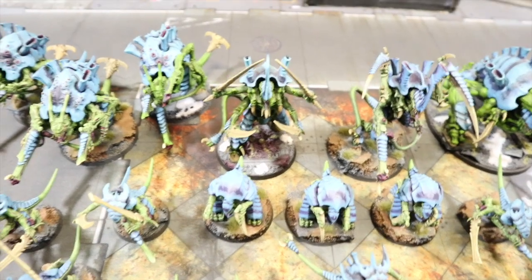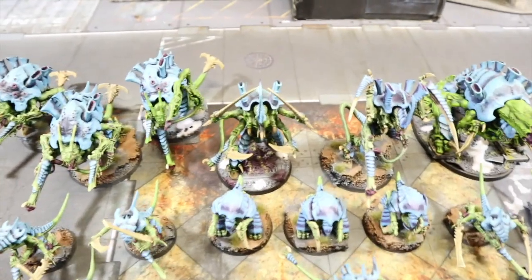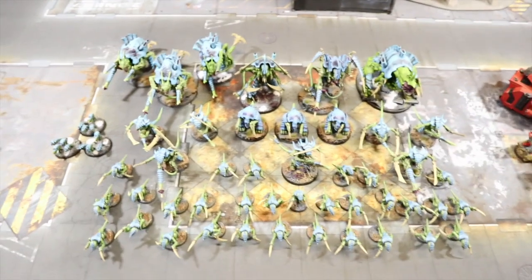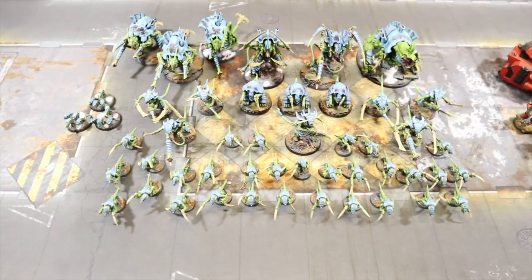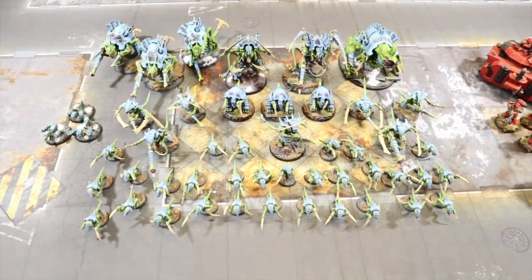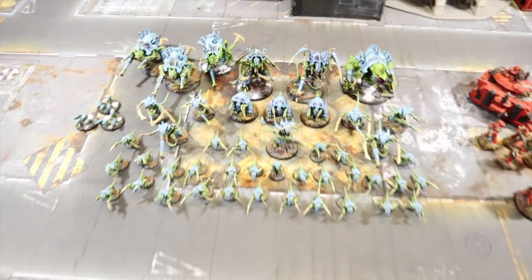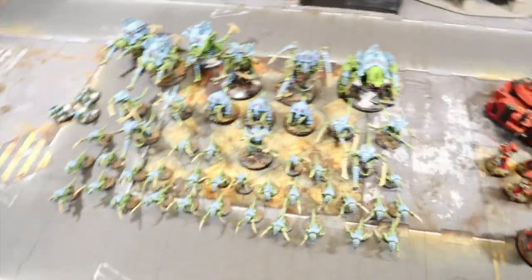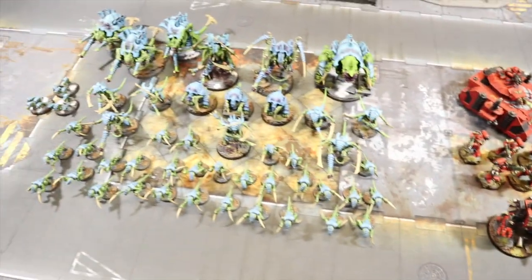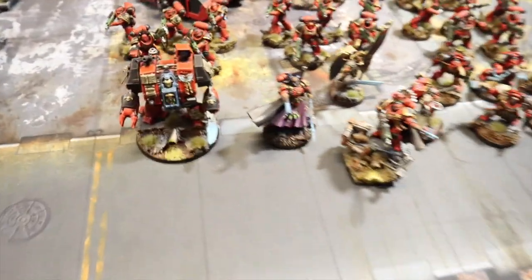The Tyranid army also comes in at 1500 points and nine command points, but no extra relics were purchased so Jake goes into the game with his full nine command points. Those are the two armies — a bit of Blood of Baal, a bit of revenge on the Tyranids. We'll roll up a mission and get back to you.